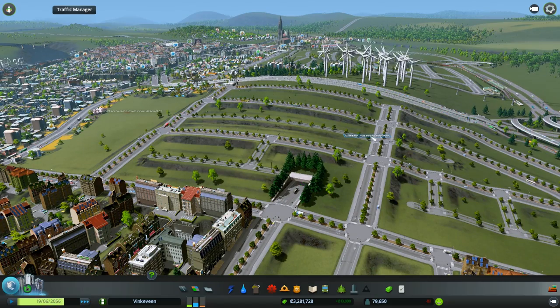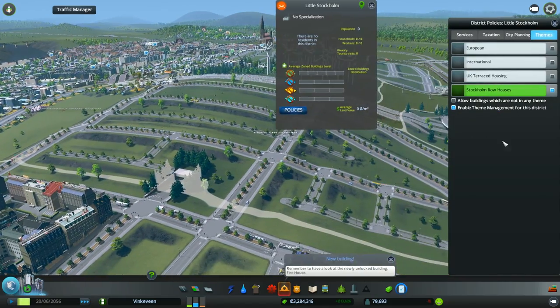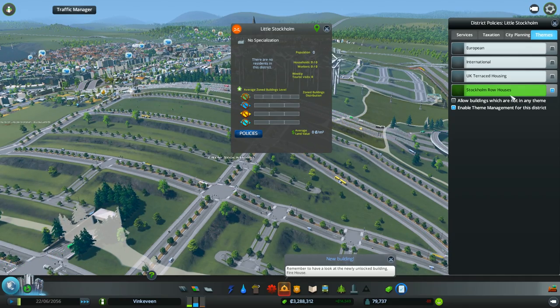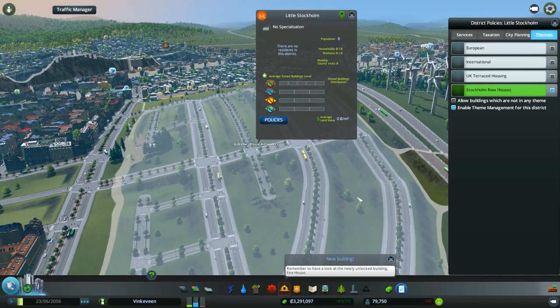We're going to build the other themed building zones I intended to. In policies here, I have Stockholm Row Houses enabled in the themes. I'll try to put a link to all of these in the video description. Go check the description below once the video is over if you want to try this out — it'd be fun to do a multicultural sort of city map.